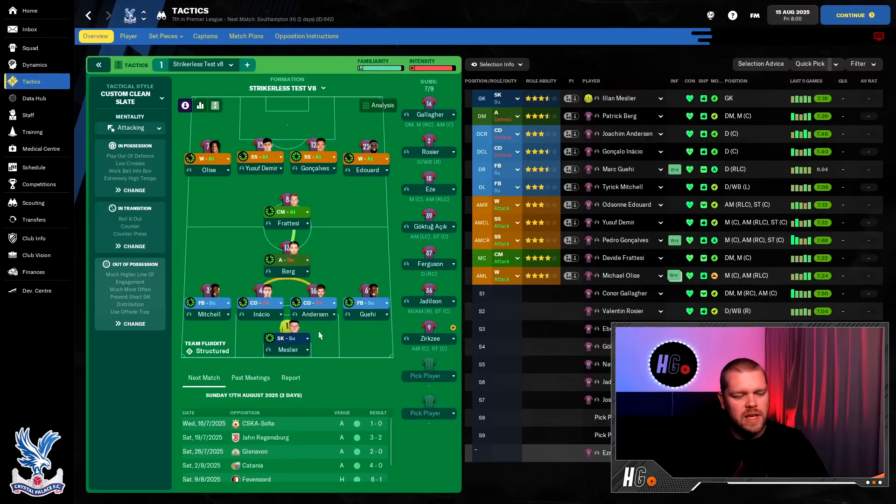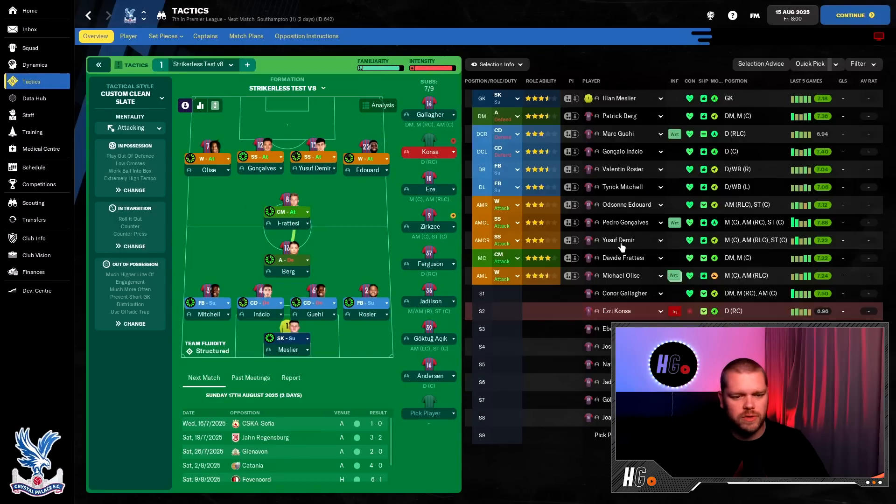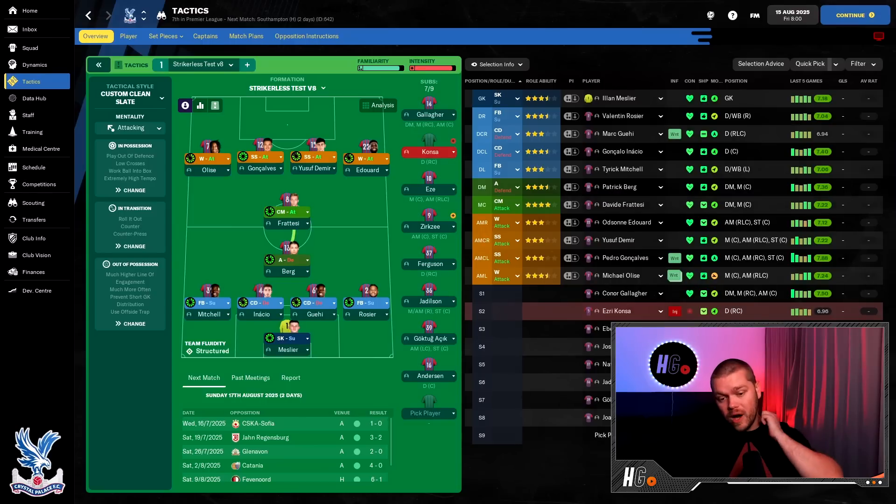In terms of the team for season four, Fratesi still beats out Conor Gallagher in the best 11. The front four is: Edouard, Yusuf Demir, Goncalves and Olise — with Eze, Gallagher and others available from the bench. I noticed I need a backup goalkeeper so I may bring one in. We are in the Europa Conference League this season and the board want us to reach the final. We enter at the fourth qualifying round against Augsburg from Germany. The Premier League odds are down to 50 to 1 now. Jude Bellingham is at Liverpool and Joshua Kimmich is now at Man City — a problem for the rest of the league.